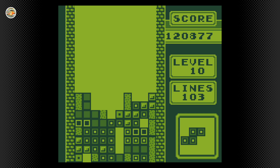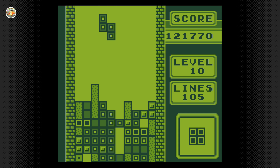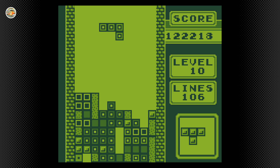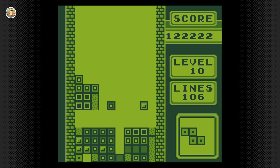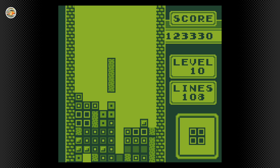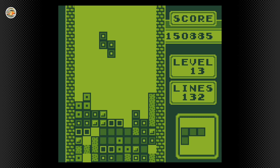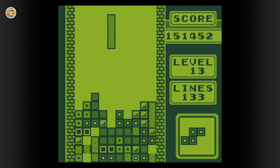Oftentimes you'll have the ideal placement for a line block to come down but the game's like: no, have an S, have an L, have a backwards L, have a T — it will never give you what you want. And that's great because then you can work with what you've got and do something else entirely, and when you pull that off there is no better feeling. Despite there being decades of refinement to Tetris, this game in its purest form is still timeless.